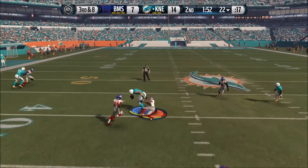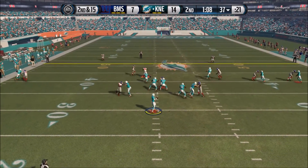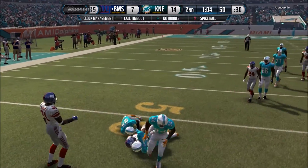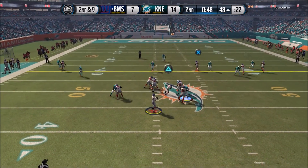He's got the man over the middle — somehow Graham catches that for a first down. 2nd and 15 now, we've got the middle shut down and he's throwing it deep. Nelson comes up with a huge pick — the backup safety wanting that starting job, coming up huge. We've got the ball at midfield with 49 seconds.